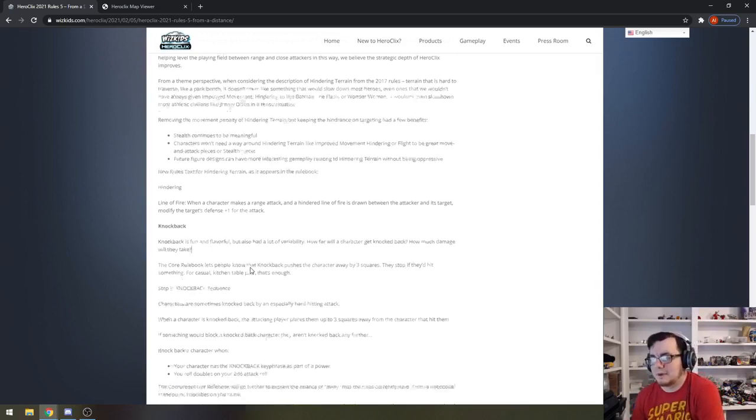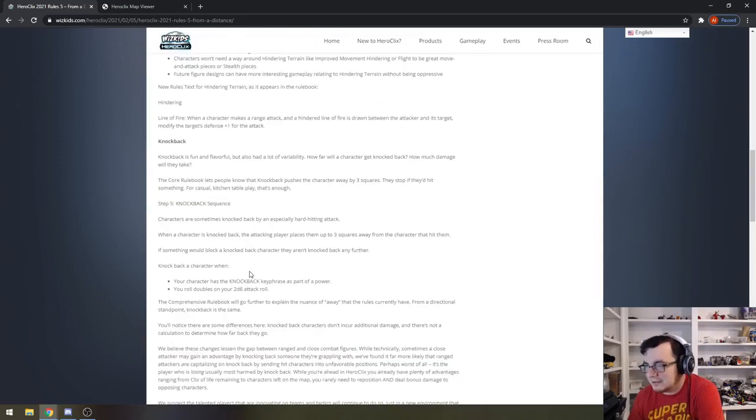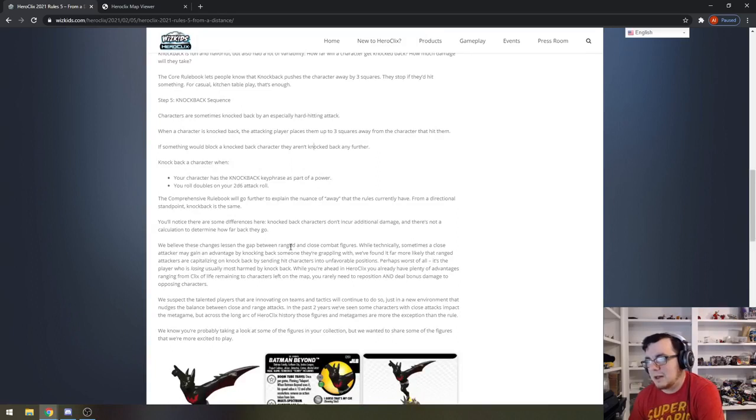The other change is knockback — they've basically gutted it and made it significantly more simple, which is kind of the name of the game for all these changes. Knockback now: when a character is knocked back, the attacking player places them up to three squares away. So it doesn't have to be just three — it can be up to three. From the character that hit them, if someone would block knockback, they aren't knocked back any further.